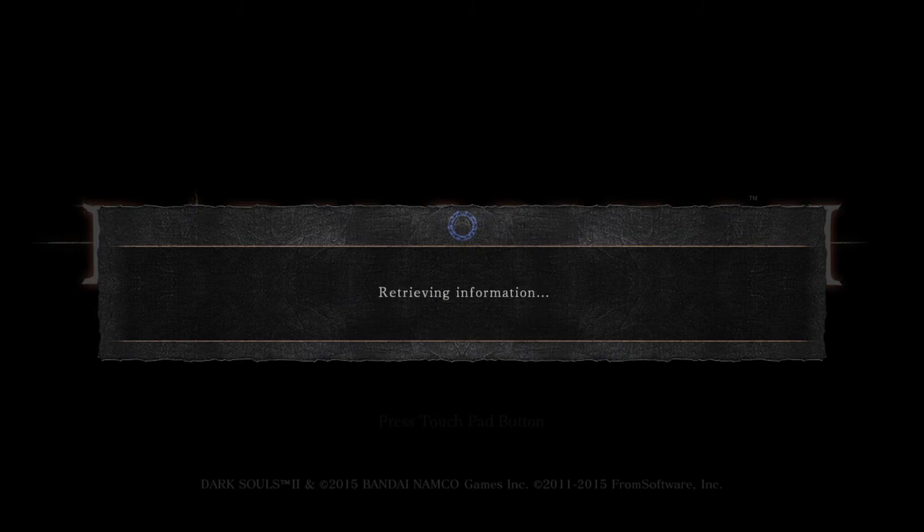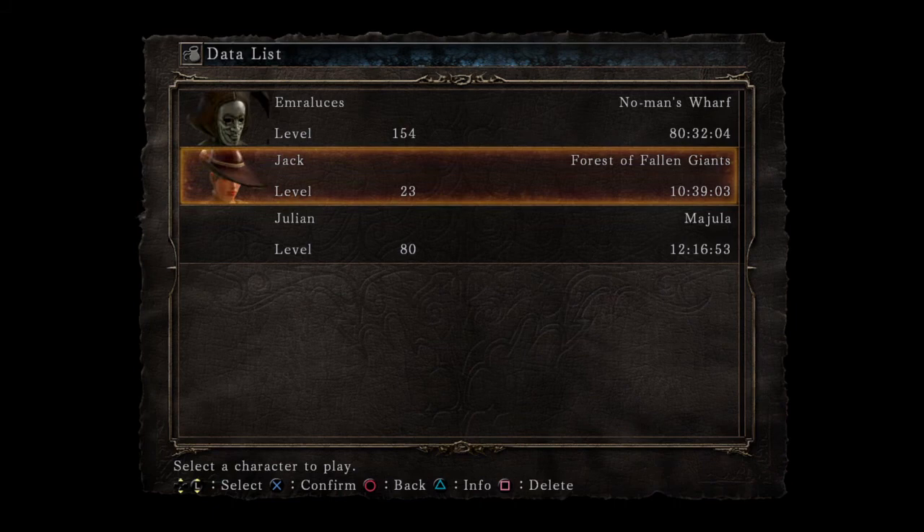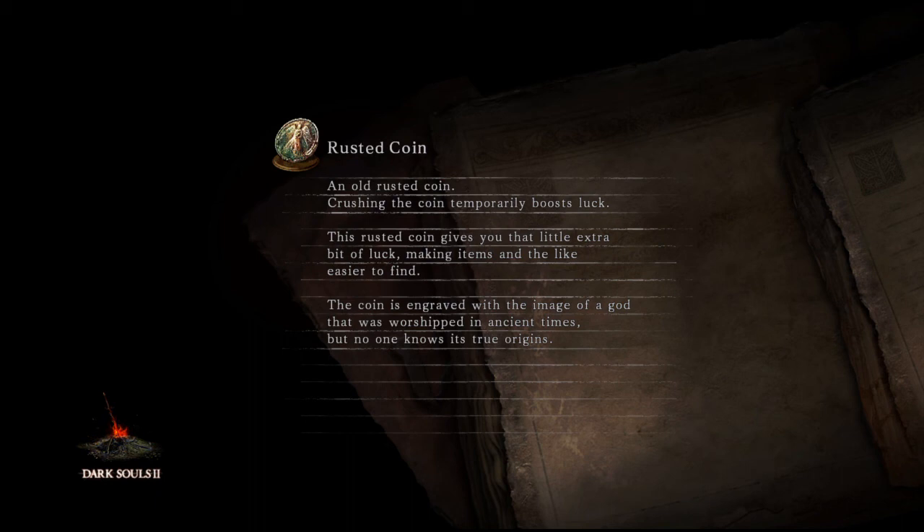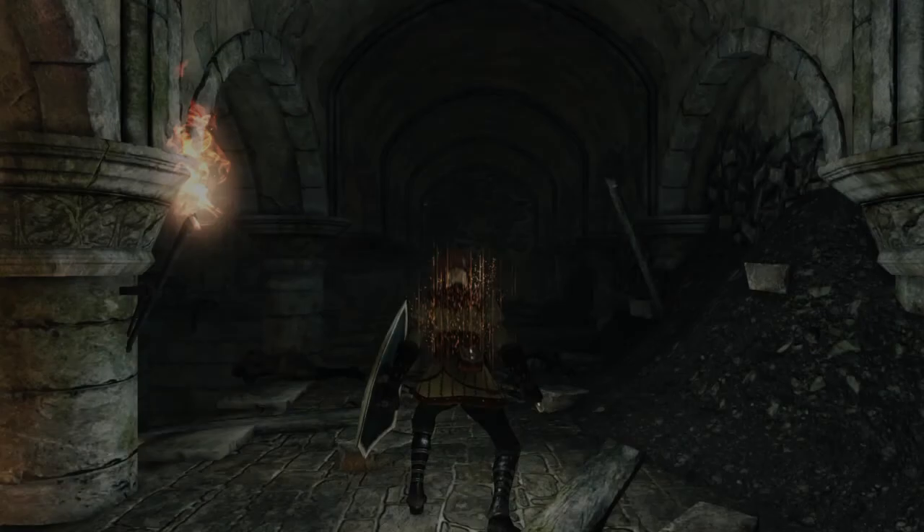Alright guys, so today we're gonna try some low soul memory co-op. I've never done this before. This is my character Jackie — she was going to be a jack-of-all-trades, but we're gonna keep her at a low soul memory. I have an interesting build in mind for her. Maybe we'd do some invading when we get a little further along. About ten and a half hours in, I just cleared Earthen Peak and I'm over to Iron Keep. We're gonna take a break from that — we've already joined the Sun Bros and we're gonna do a little bit of co-op if we can find some matches.